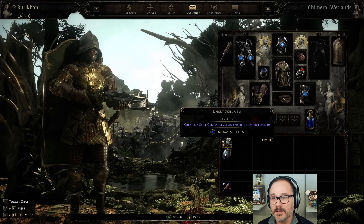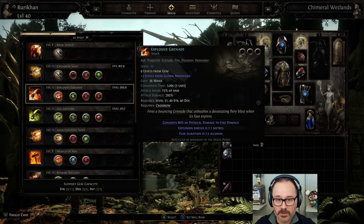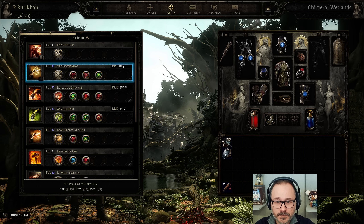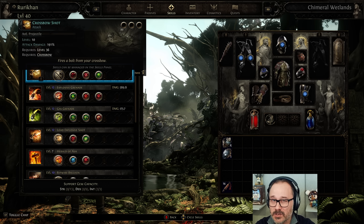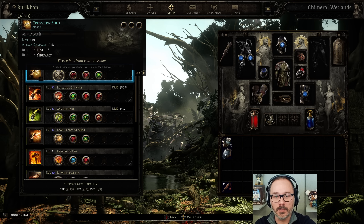Let's talk about the skills we're using on this build. I'm using a controller layout, so bear with me as we go through these. Starting with the basic crossbow shots — like I said, this is only ever used sparingly in certain boss fights if you run out of mana or anything like that, or if you're having a tough time landing grenades on a boss, which can sometimes be a little bit tricky. Maybe that's just because I'm playing with controller — with mouse and keyboard it might be a little bit more precise.